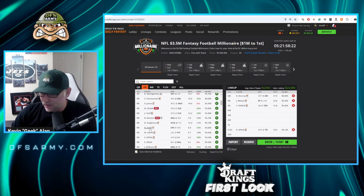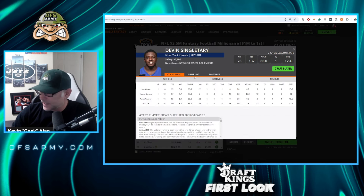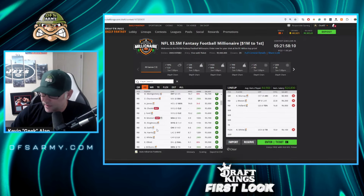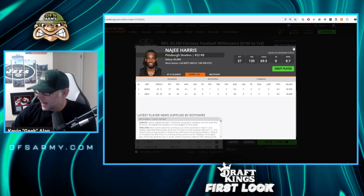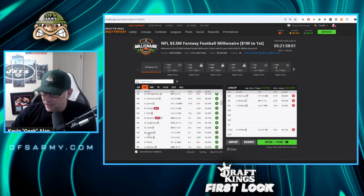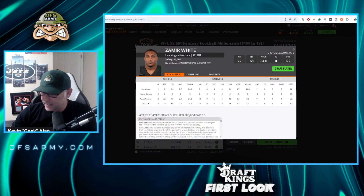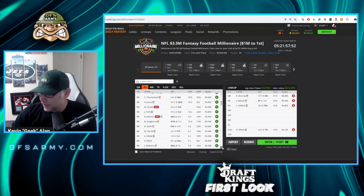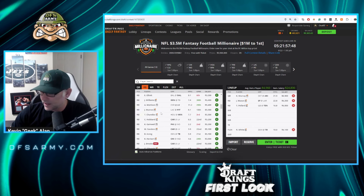Devin Singletary had a pretty good game this past week, almost got the bonus. He'll have big weeks this season. Najee Harris had a pretty good game as Jalen Warren is recovering — he's getting a ton of work. Damien Harris is now in just a split with Alexander Madison, which is no good. Down at the bottom of the salary scale it just starts to get bad. We're going to be hanging around the $6K range at running back as well for NFL week three.